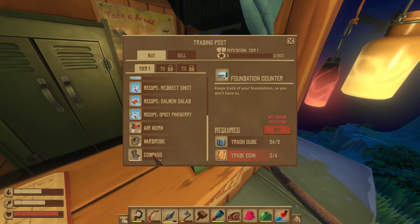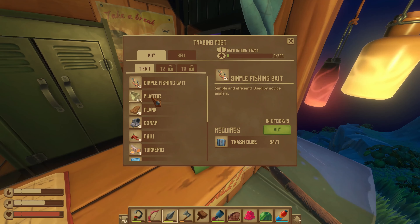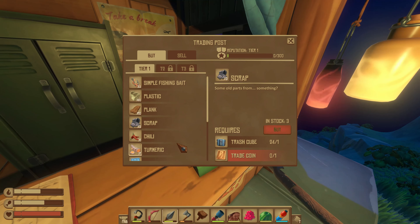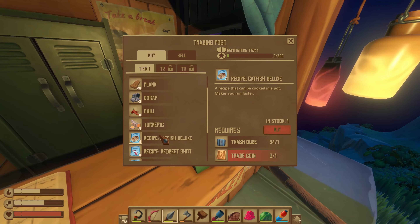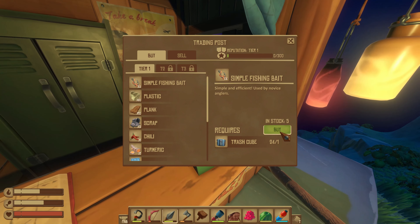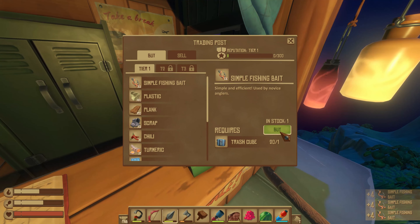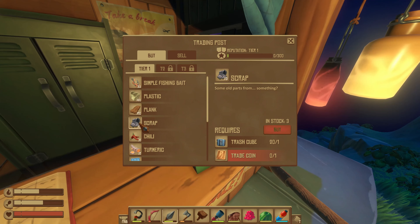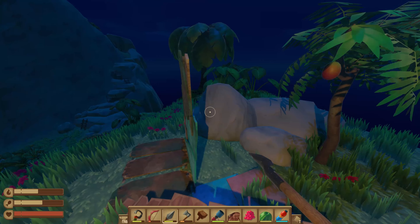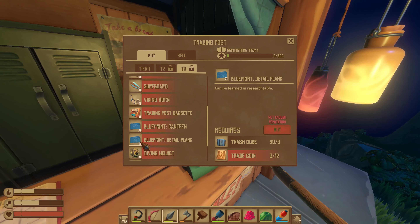That stupid bird. Relatively north, okay. How do I get trade coins, though? Do I need to buy this beginning stuff? What's the stuff cause I need trade coins? You can't buy trade coins, so I'm guessing you've got to buy stuff. I'll buy some simple fishing bait. Beginner merchant. You can't buy plastic, scrap and the simple fishing bait off the bat. I'm missing something, man. There is so much stuff you can buy. It's awesome!